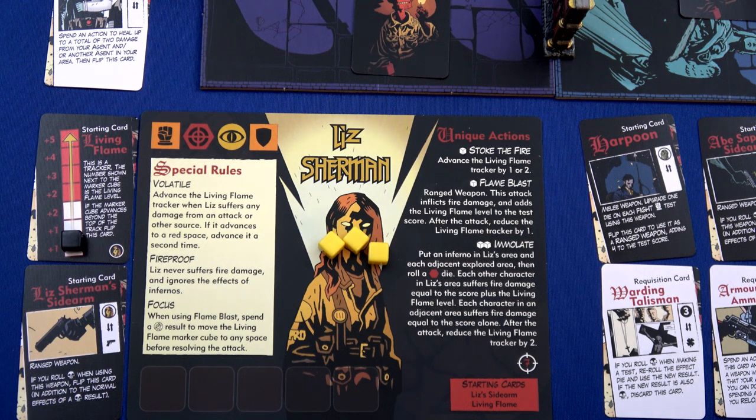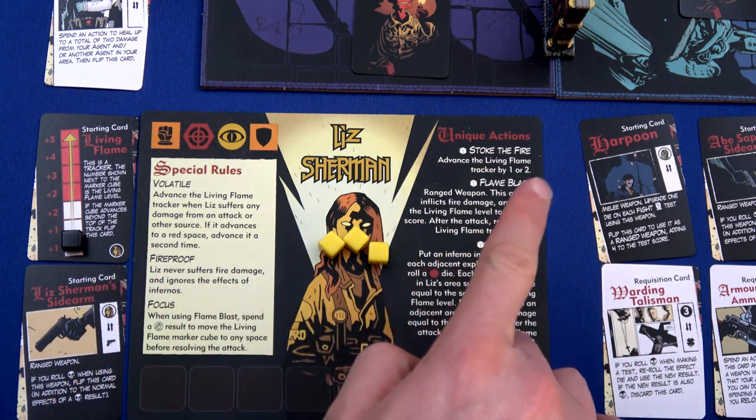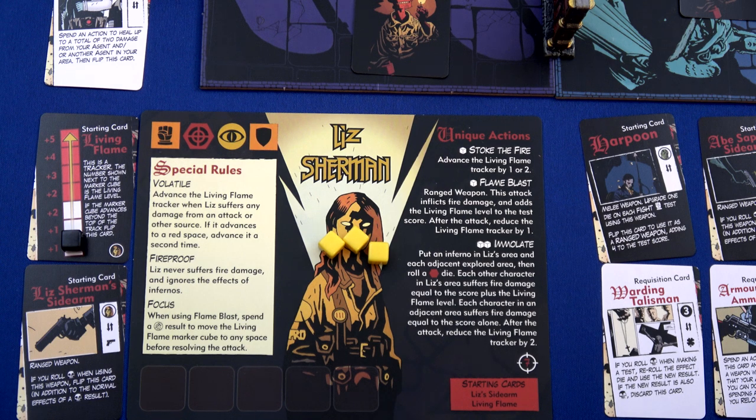The higher up the living flame track we go, we get numbers on the side, and when we attack with our flame blast, we add that amount of damage - it's kind of push your luck. She is fireproof, so Liz never suffers fire damage and ignores the effects of Infernos. Her focus ability lets her spend a wild result to move the living flame marker to any other space before resolving the attack. She can stoke the fire to advance the living flame by one or two. The flame blast is her ranged weapon, which inflicts fire damage and adds the living flame level to the test score. After attacking, reduce the living flame tracker by one.